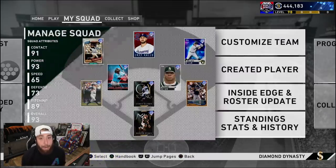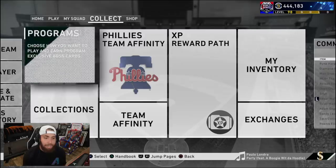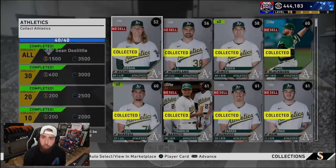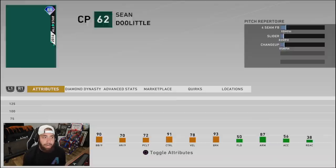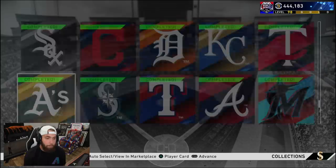Today I am going to save some stubs for Mike Trout — I will not drop down under 300k on my inventory — but we are going to get some collections done today. One thing I would like to note: I did the Oakland A's on stream, so it wasn't in a YouTube video. I did buy Matt Chapman and finished the A's so that I could add the 88 Sean Doolittle in my bullpen. I felt like I needed another solid lefty in my bullpen, so we took Sean Doolittle and did that collection off camera.